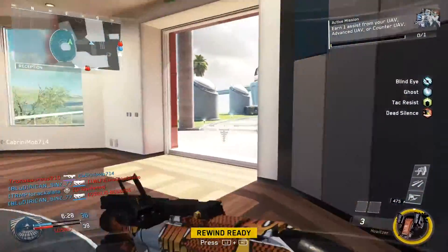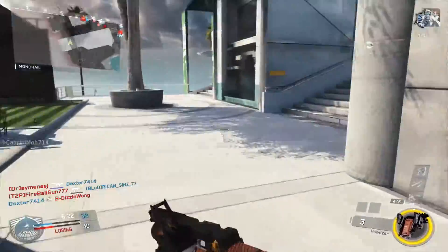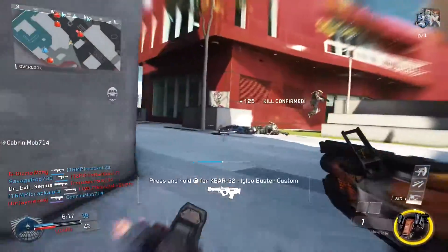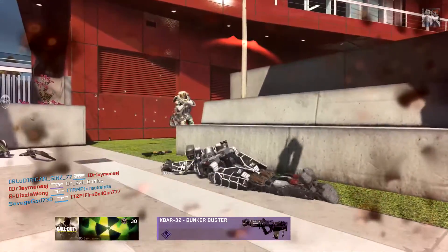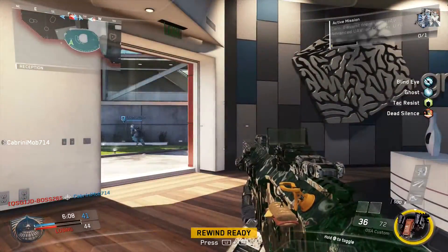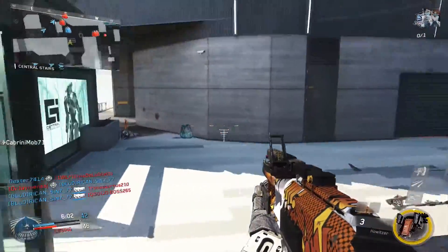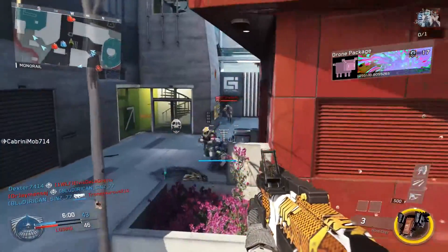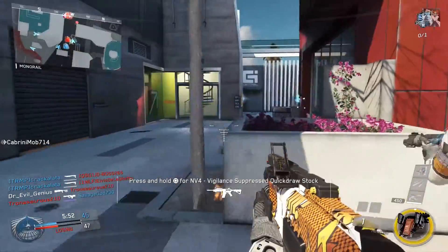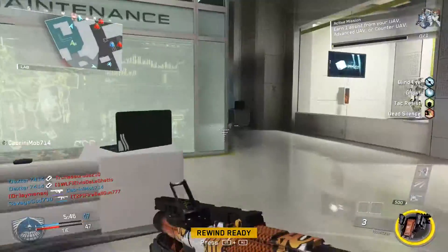Once you get one kill and have your Rewind ready, you have to be very careful. I'm trying to jump out of the way and keep the enemy on their heels mentally so they can't easily aim at me, giving me a chance to get more kills. There are kills I don't expect to get and kills I totally expect to get that just don't register. At this point we're down by four tags and I'm trying to be a little more careful — but I really feel like I have a chance to do some good work because I'm getting into a good flow.